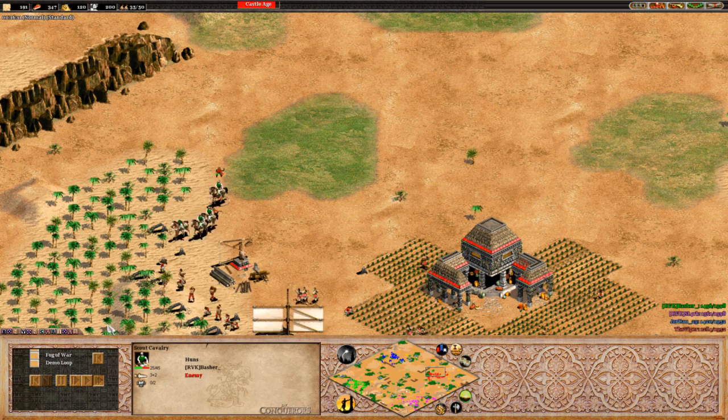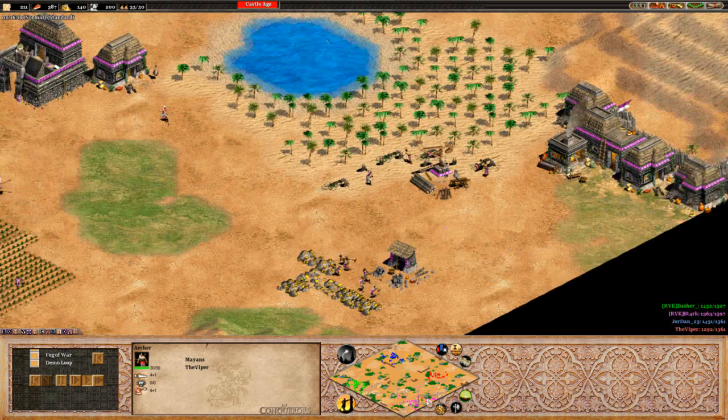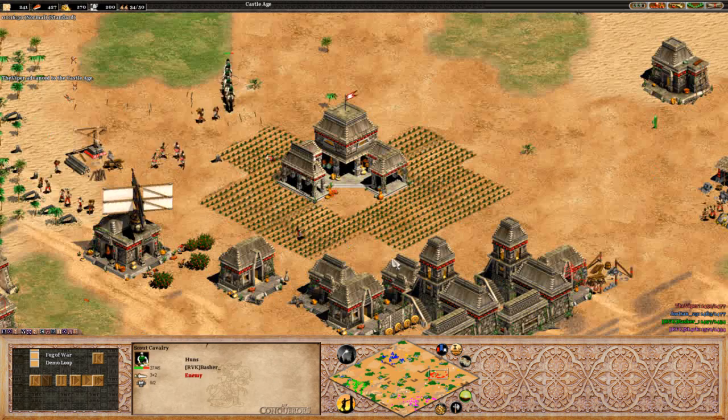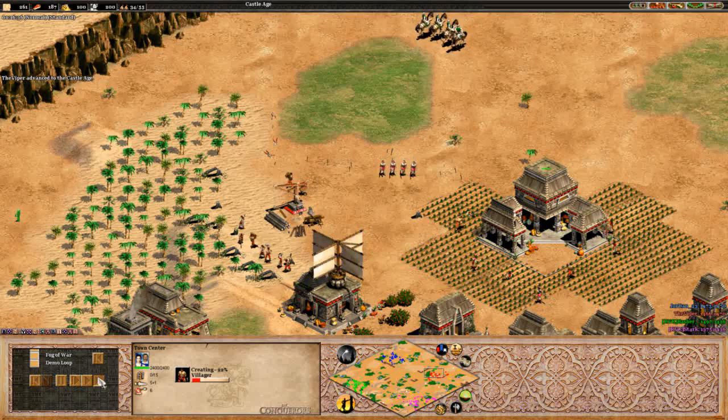One militia down. Trying to micro as best he can but not going to be able to win that one. Looks like there might be some harass on these villagers. Viper already having some archers out so that's a good play by him. Stark at the moment getting some archers out as well. I would say he's on his way up to castle. Viper just about to hit it - that should be a 16:30 castle. That's a really nice time, especially considering he's got archers out as well.